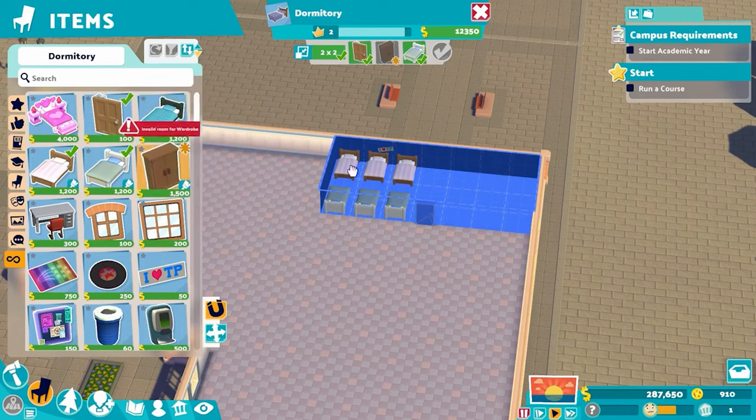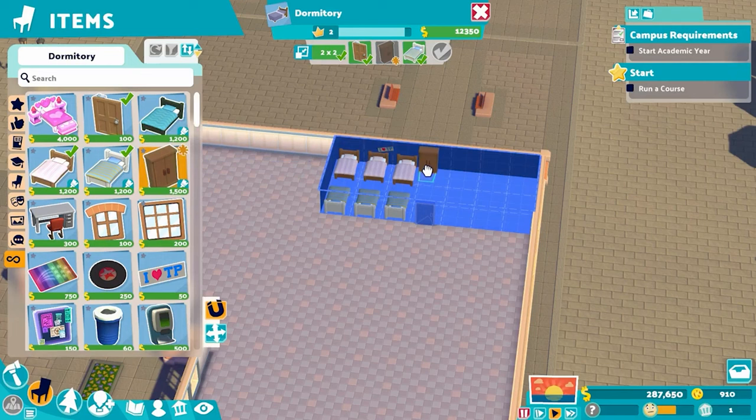Now, before we go to the other side, we're going to grab these wardrobes. You need at least one to have a valid dorm room, but I like to place two. At the beginning of the year, students like to check in and there's usually a huge line. So having two wardrobes will help cut that time down. Not to mention they're objects — they give you prestige.